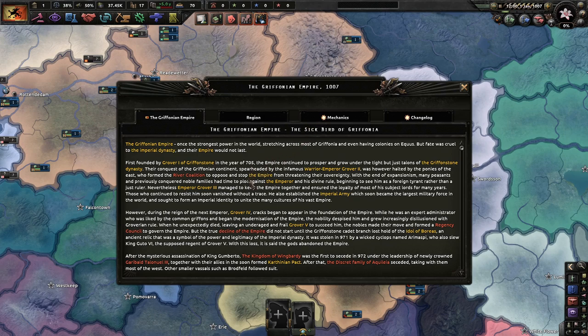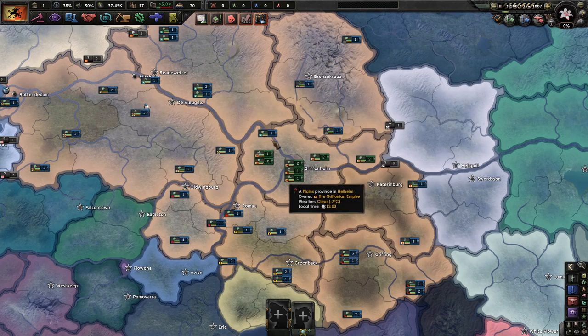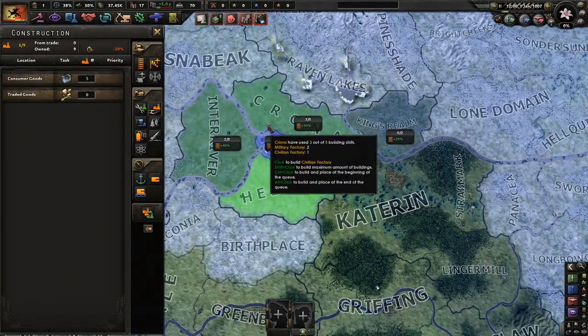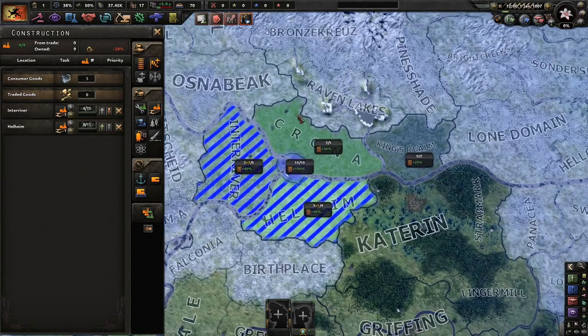If you want to read about the lore, the backstory of the Griffonian Empire — the sick bird of Griffonia — here it is. All I know is that our king, our emperor, is old and he's probably going to die soon. But we'll do the best we can. Our capital is Gryphonheim, and we're pretty Germanic as far as I understand.